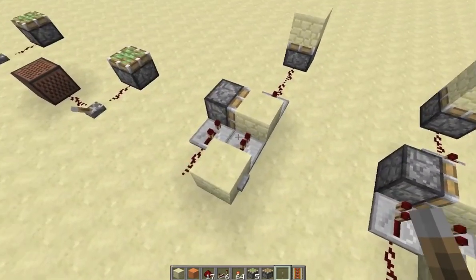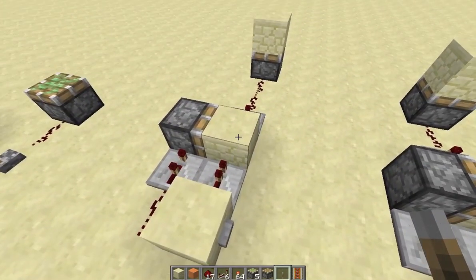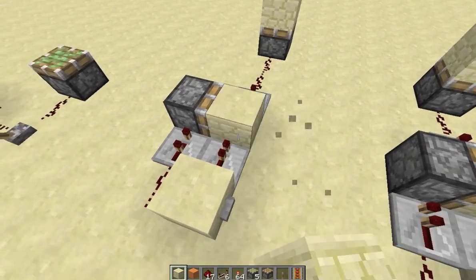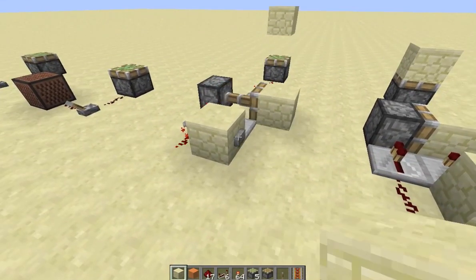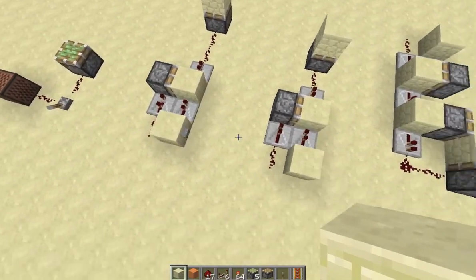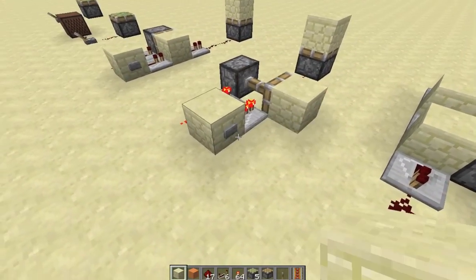This piston monostable — the idea is that power will be sent through this block, and then after an amount of delay the block will be pushed out here, giving this piston a one-tick pulse. This has been a classic design used for a long time. If you set both to one it won't do anything.